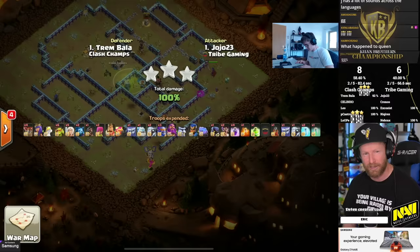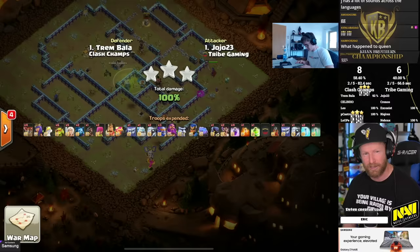There's still the defensive king on the back side, but the healers transfer to the royal champion. He uses a freeze to protect her through the defensive king, with a headhunter as a tank. He gets the defensive king under control and takes him down. CC troops support from the top, still moving with defenses down — even the tesla that popped down south. Yo-yo 23 gets it 100% under control. Tribe Gaming gets the triple and sustains their lead over Class Champs.